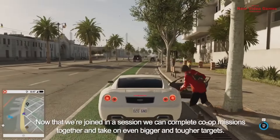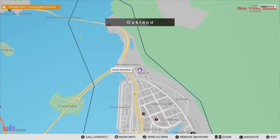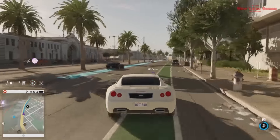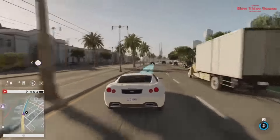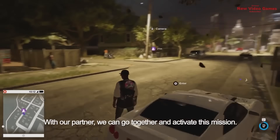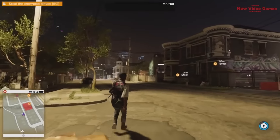Now that we're joined in a session, we can complete co-op missions together and take on even bigger and tougher targets. Two hackers are better than one. We're going to head across the bay to Prescott in North Oakland to infiltrate a gang lair. We can get there by driving across the bay bridge together. This is a much different neighborhood — Prescott is a sub-district of North Oakland and the location of our next co-op operation.